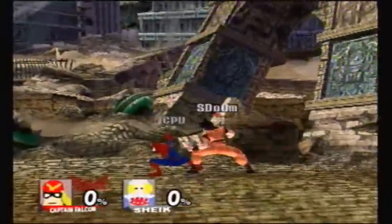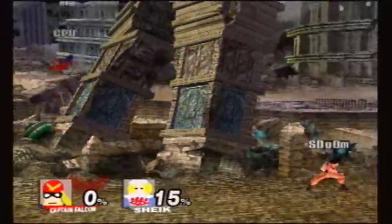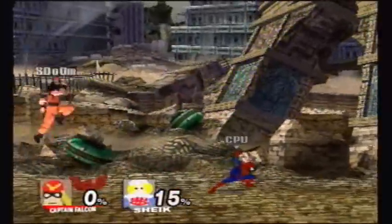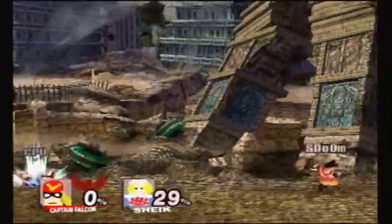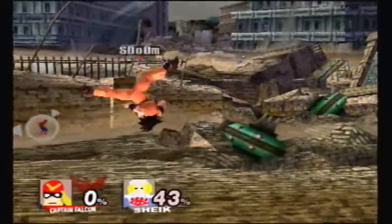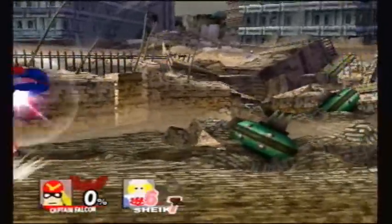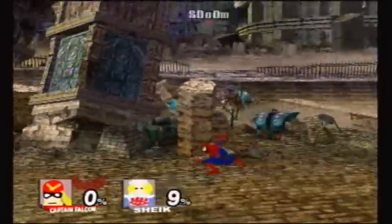Now onto the up B — the Instant Transmission. It starts with a kick, but I would have thought it made more sense for the kick to be at the end rather than the beginning. This was the move I thought was best thought out and fits the Dragon Ball moveset nicely, because it's omnidirectional and can be ground-cancelled, and at the end it cancels into any aerial attack. This helps Goku's approach a lot and makes him more fun to play — probably the best move in the moveset.